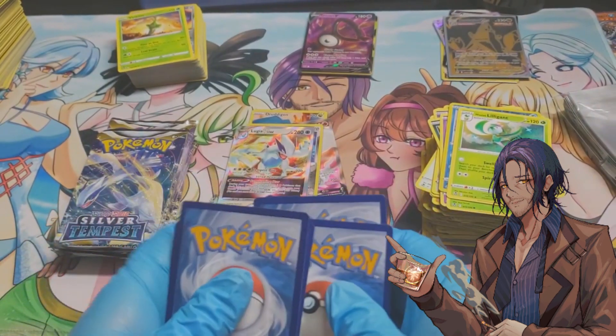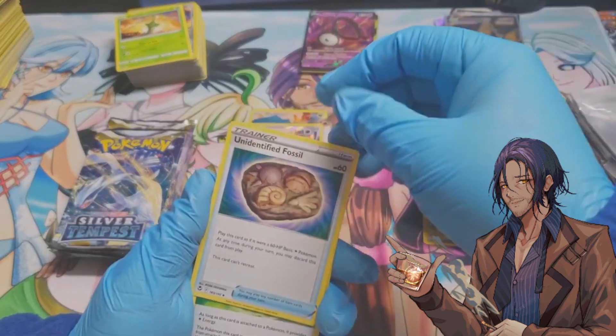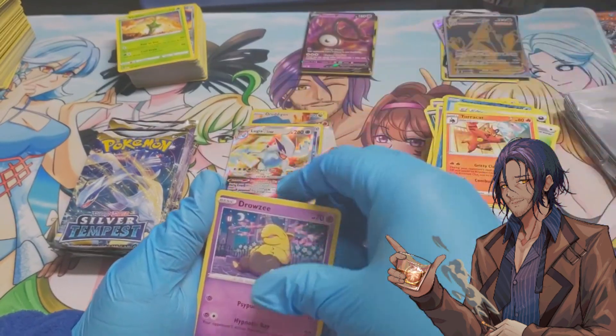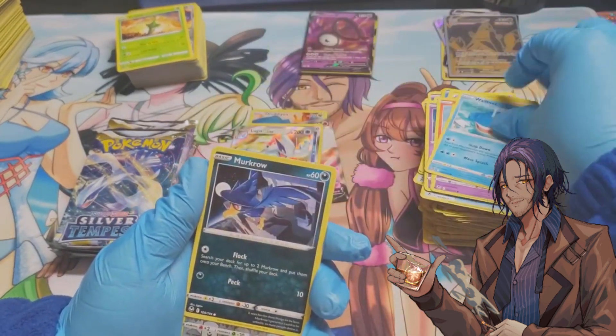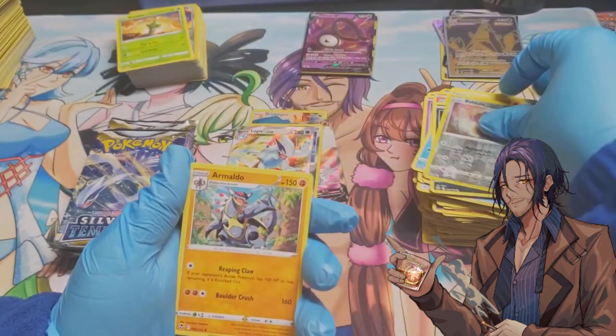One, two, three, four: darkness energy, Unidentified Fossil, Unidentified Fossil, Veegard Energy, Torcat, Drowzee, Growlithe, Misdreavus, Wilbur, Murkrow, Beldum, reverse foil, and Armaldo.